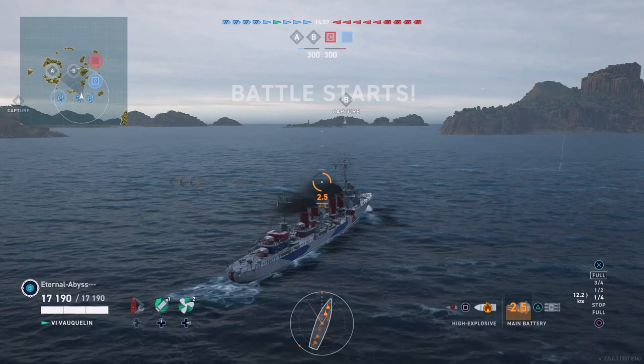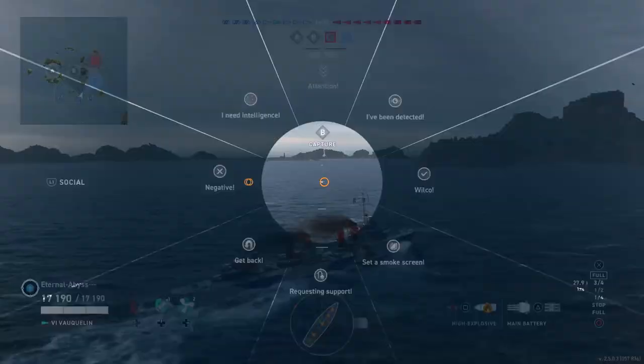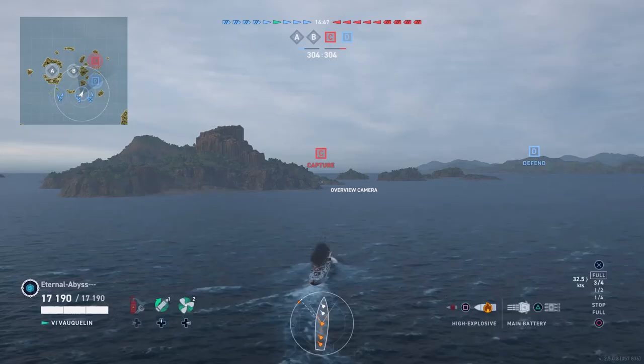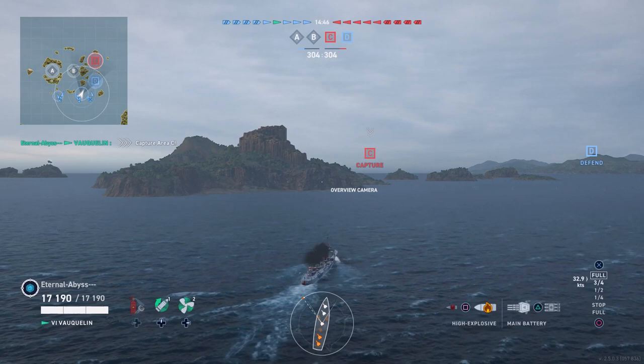On the enemy team there's a T61, a Mahan, a Minsk, an Akatsuki, a Jervis, a Fuso, a Warspite, a New Mexico and a King George V — with the T61 and the Warspite being in a division.